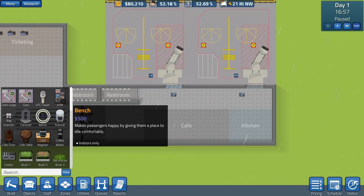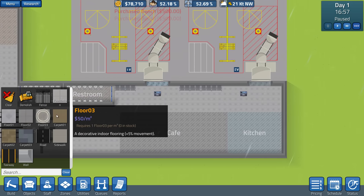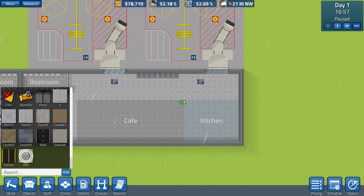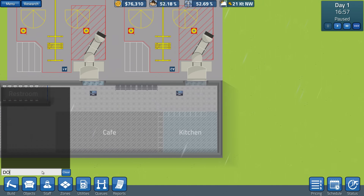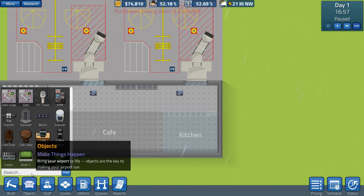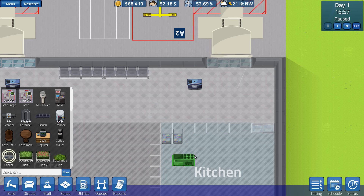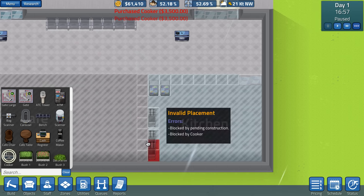Alright, get a couple benches because people always need benches. Now we can get some walls — we're almost done. Just need to work a little bit on this. Sliding door — there we go, sliding door. Then we can get some objects: refrigerator — put this guy down here, here, here. And then we need the cooker, and then we need the prep table or prep cart.